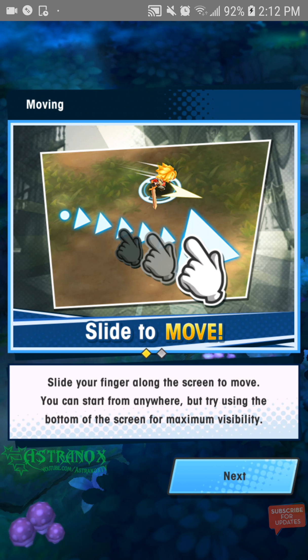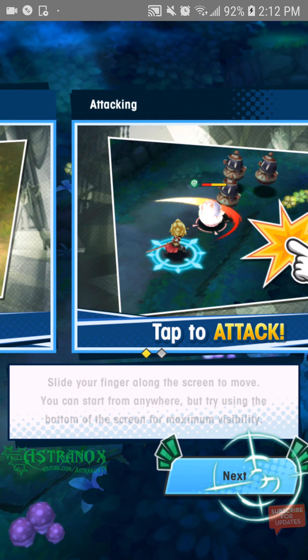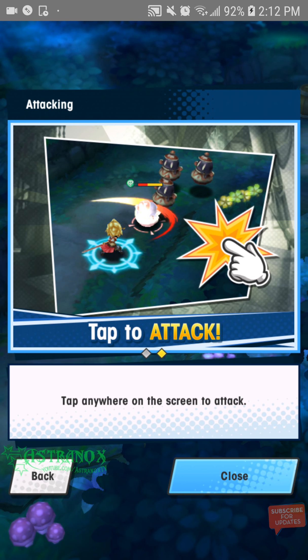Slide to move — slide your finger along the screen to move. You can start from anywhere, but try using the bottom of the screen for maximum visibility. Tap anywhere on the screen to attack.